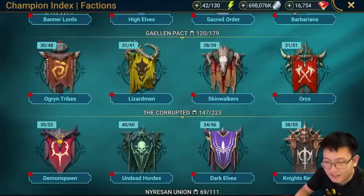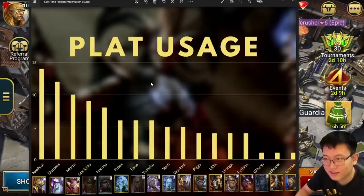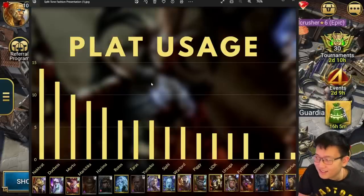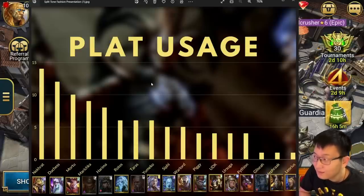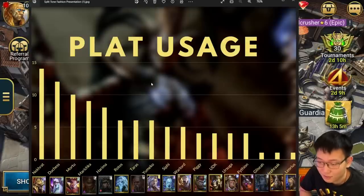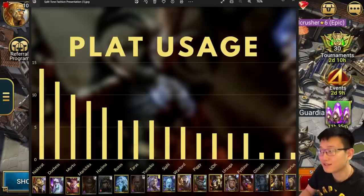I hope this was an interesting video. In case you guys still need to see this, I'll put it here. Let me know what you guys think - is there any champion that made the list that surprised you? Let me know. Good luck pulling these champions. You guys can see these icons are greyed out - it means I don't have these champions. That's it for this video - I'll see you guys in a video soon.